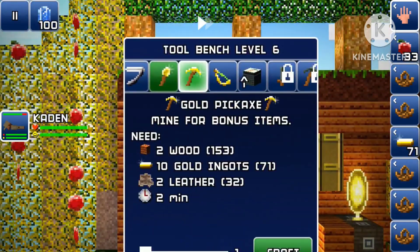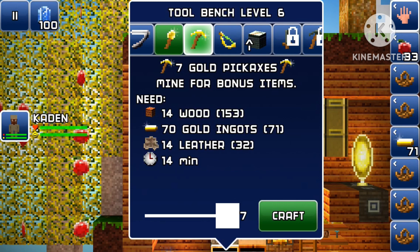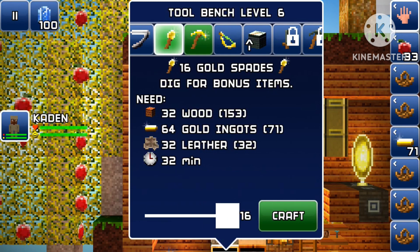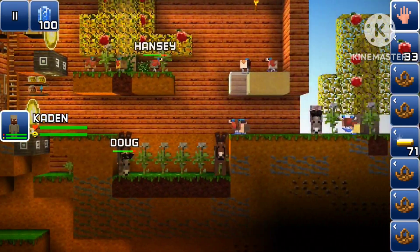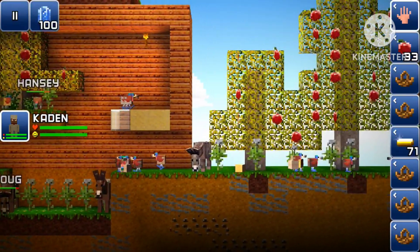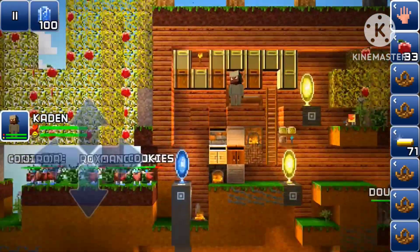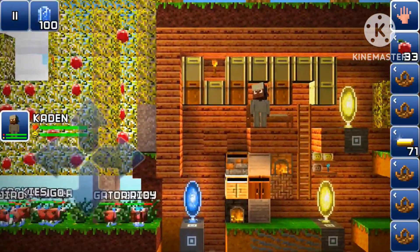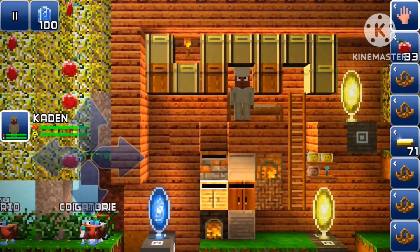Instead of making a gold pickaxe — which requires ten gold ingots and I can only make seven — the gold spade only requires enough for sixteen of them. So I guess that's pretty much it for this video. I'll try to continue making the donkey farm as soon as possible, but for now I'm just gonna make the gold spades. That's all for this video guys — thank you for watching and I'll see you in the next episode!